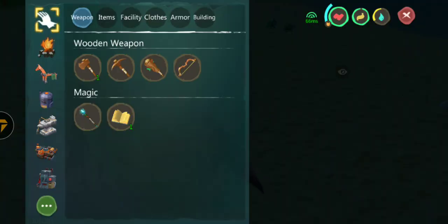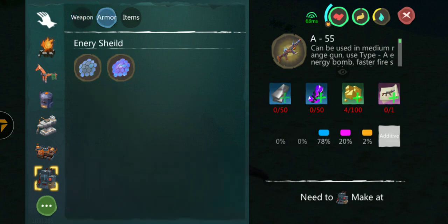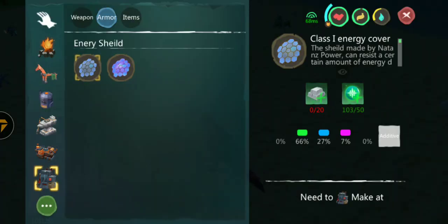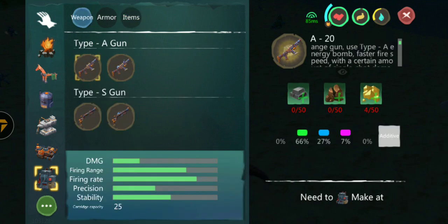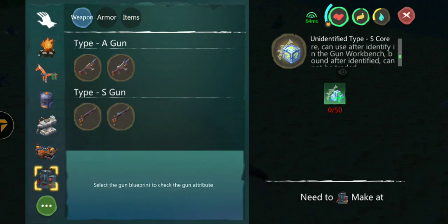Wait, before I end this episode - there are four types of guns: two pistols and two machine guns, plus two types of armor. There's something called the nat 10 spar - I need the blueprints for it. There's also an unidentified type A core that can be used after identifying it in the gun workbench. I can craft four types of weapon or identify some of them.